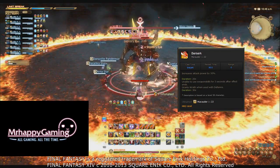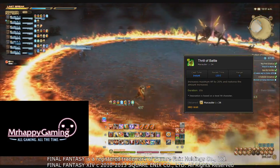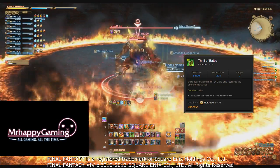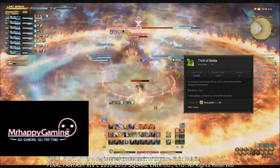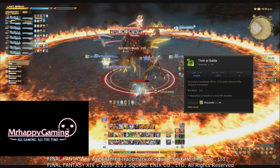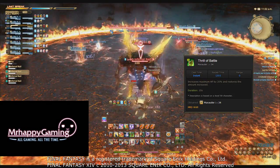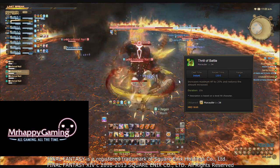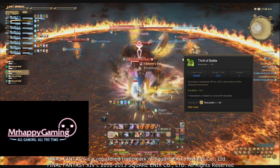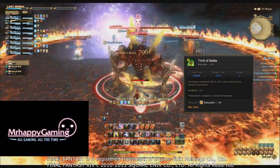Next is your best defensive cooldown: Thrill of Battle. This ability raises your max HP by 20% and heals you for the same amount — basically a giant one-time heal. It doesn't decrease the damage you take, but Warriors are more about surviving damage and healing back up. You can use it preemptively to make sure you survive, or at low HP to give yourself a big heal while your healers catch up. It only gets better as you get more gear, but it is on a two-minute cooldown.